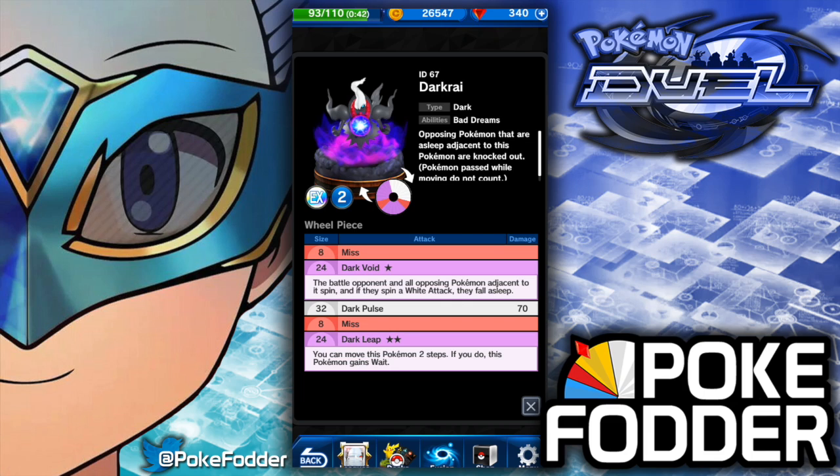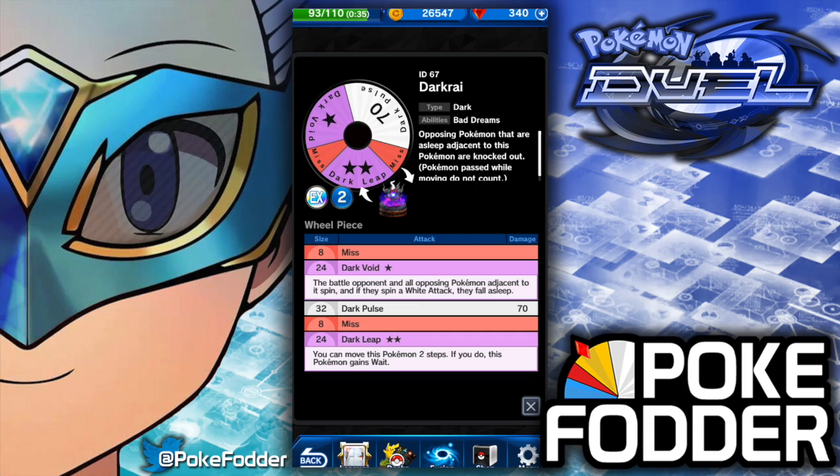At his base level, we have 16 misses split in two different segments. We have Dark Void, which is a one-star purple: battle the opponent and all opposing Pokemon adjacent to its spin — if they spin a wide attack, they fall asleep. That's pretty powerful when you think about who the big hitters in the meta are right now: Deoxys-A has more than 50% of a white wheel, Frysion has two white segments, Trachyon, Cobalion, all have white.